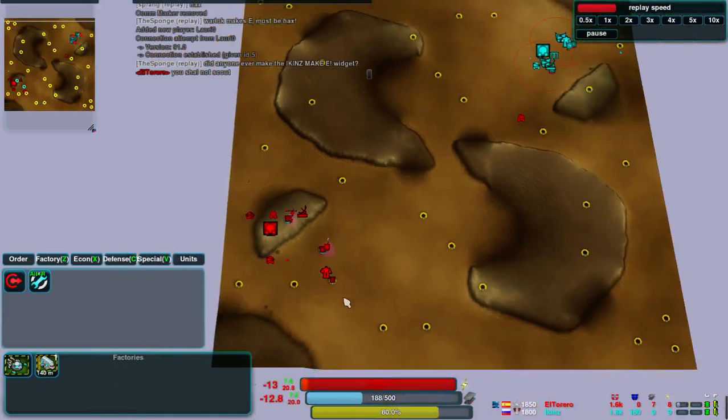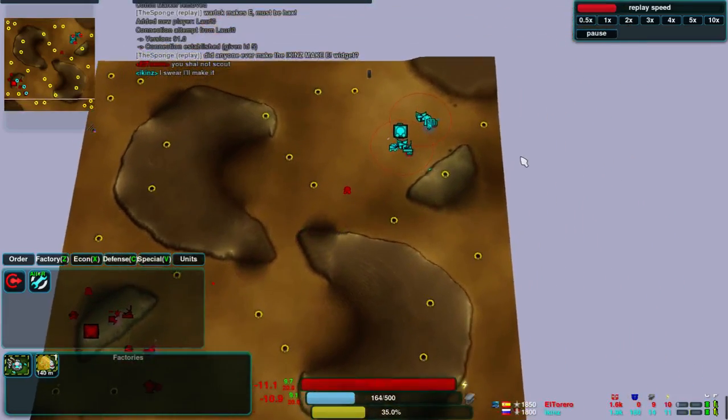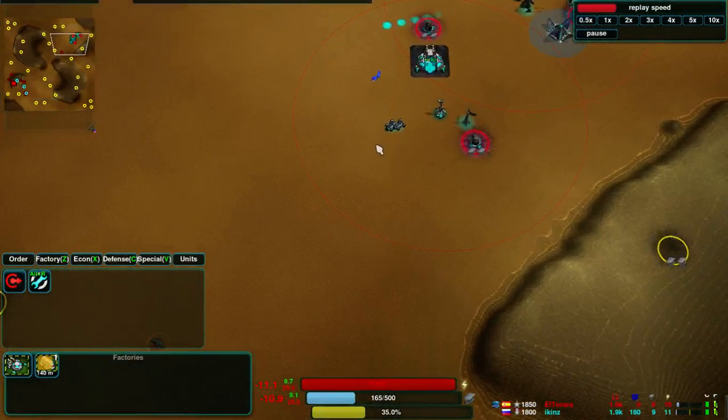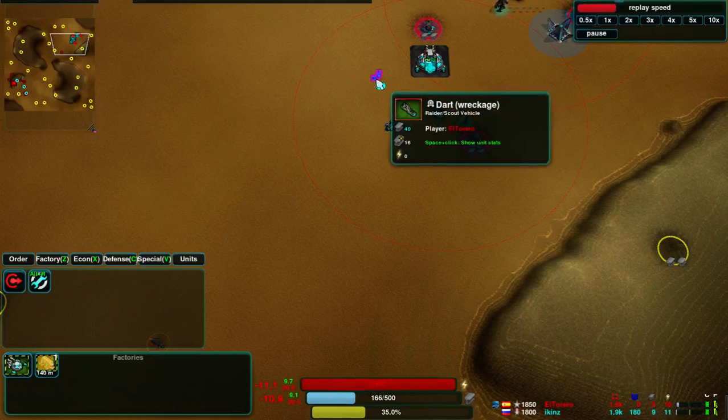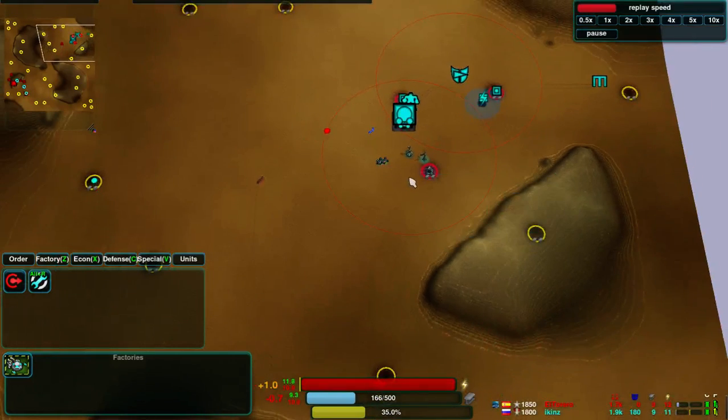El Torero's doing pretty well at the moment. He's deflected Ickens' attacks so far, though they've only been weak ones with darts. Though he's not gone so far as to attack Ickens' base. His dart that was scouting it has got there and bit the dust.